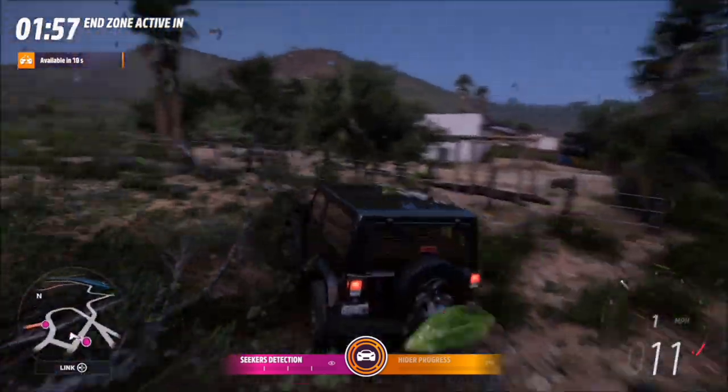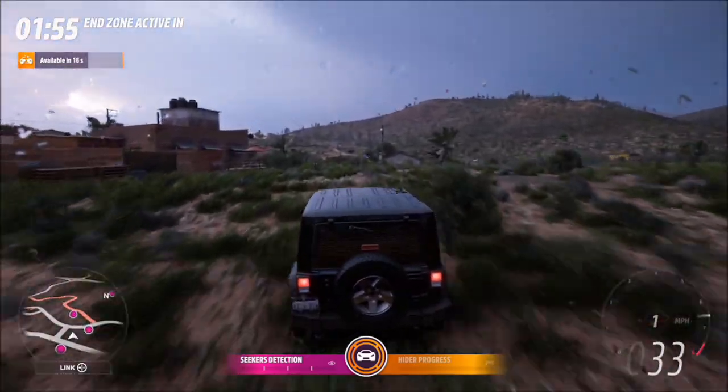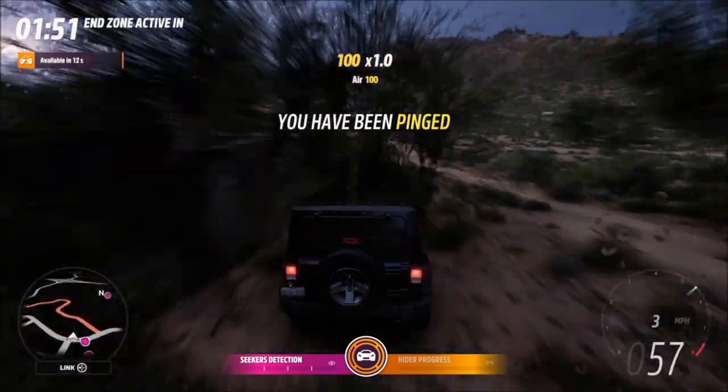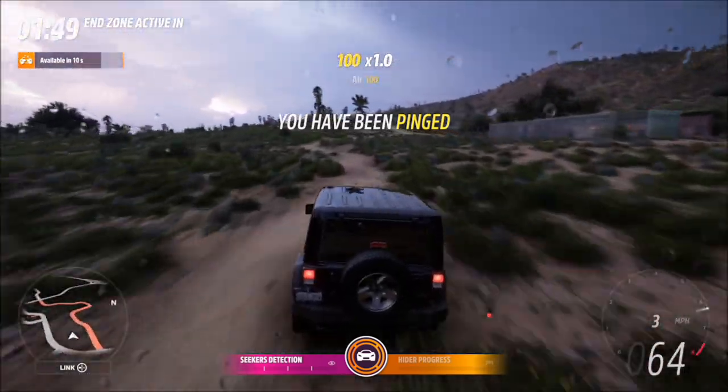I'd personally recommend holding off on using that Chase Breaker until more than one of the Seekers is on you if you can. This way more of them will be slowed down and no stragglers outside the radius can catch up to you. The perk does have a cooldown period of 30 seconds, so use it wisely. If you can hold off for a few more seconds for another Seeker to catch up with you, that's when it's best to use it.